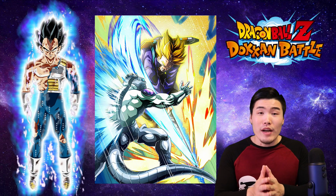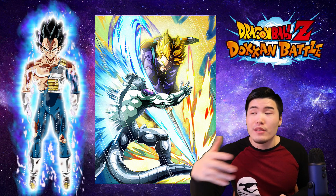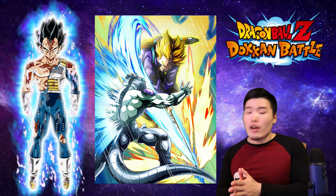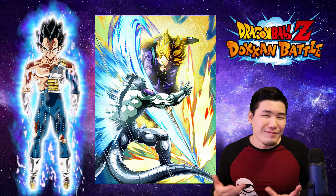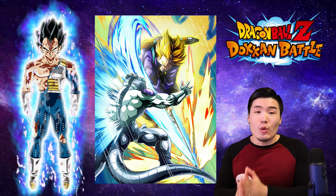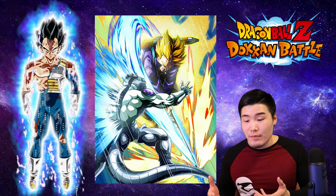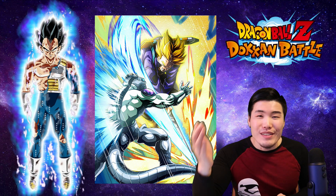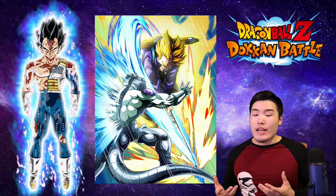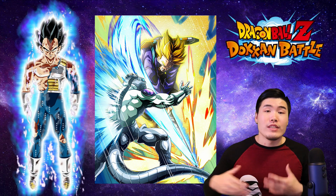Next is LR Trunks. He's not currently available on global, although I do expect him to drop very soon, maybe within the next couple of weeks. He is a very hard hitter, as any LR is. But he also has a built-in crit on his passive, so even if you have zero orbs invested in his potential system, he still has a 50% chance to crit every single turn. One thing that a lot of people don't actually know about him is that he is also a very solid tank because he gets a 30% defense buff every time he supers.